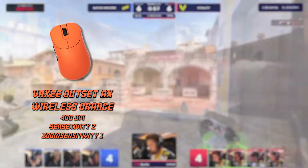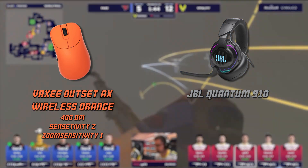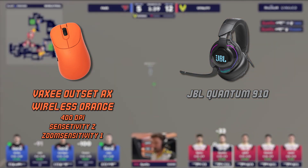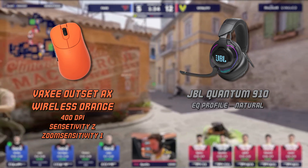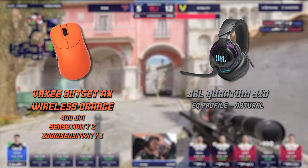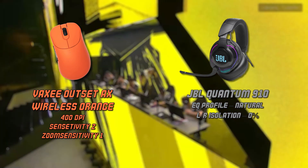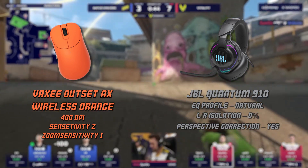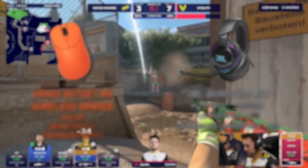His headphones are the GBL Quantum 910 — a pretty unconventional choice both among pros and regular gamers. When it comes to in-game sound settings there's basically zero info available, but taking a best guess: EQ Profile Natural, which doesn't alter sounds meaning they reach you totally unprocessed. Left and right isolation at 0%, giving a strong sense of left versus right. Perspective correction: Yes — sounds at the edge of your field of view will be strongly panned left and right. These settings are probably the closest to what you'd hear in CS:GO.